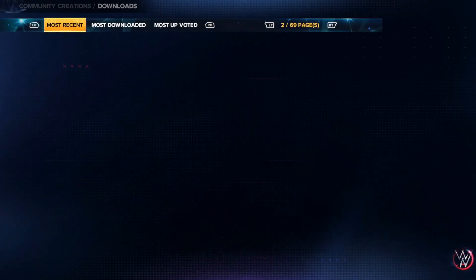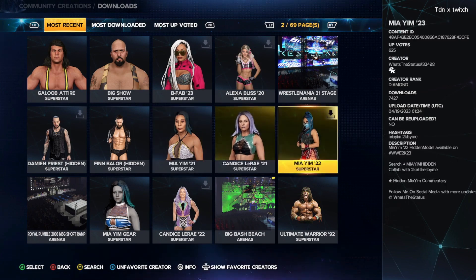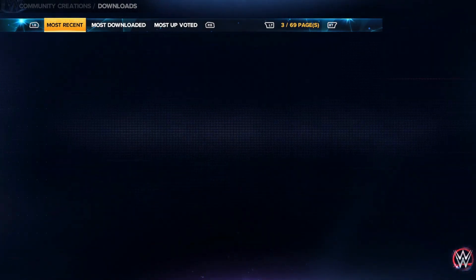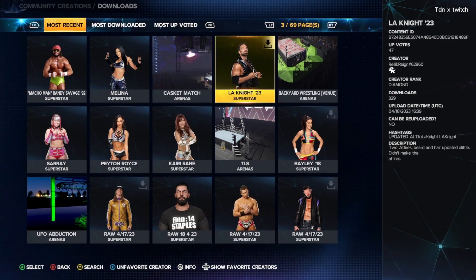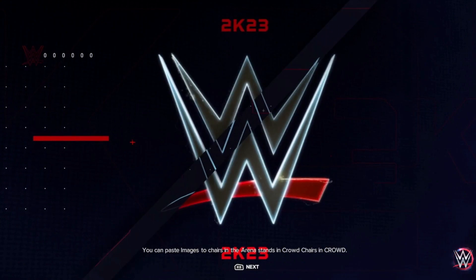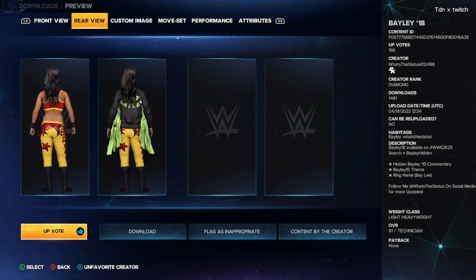Next up, we got Bailey — this is a retro version of Bailey. This is What's the Status's creation, he's an amazing creator so feel free to favorite him. This is Bailey 2018, and it comes with hidden Bailey, hidden Bailey 15 commentary, Bailey 15 ring name, custom portrait, and custom images.